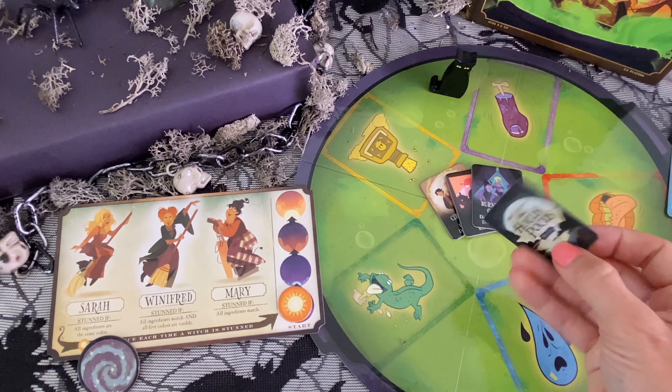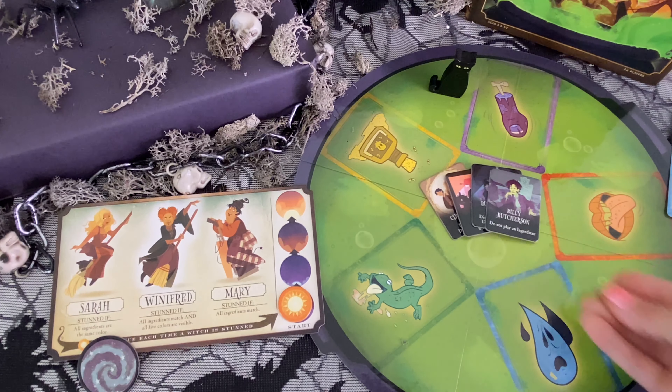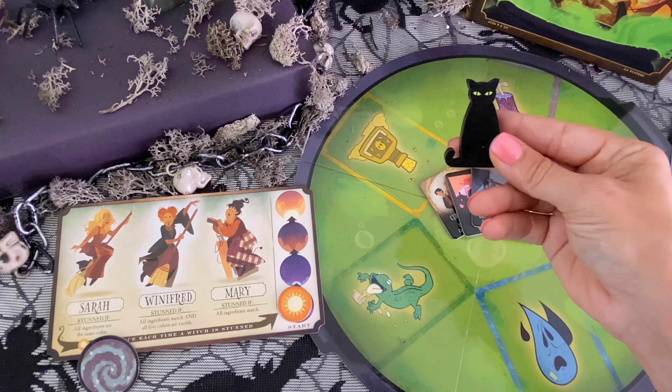Look at this one: 'My whammy fell on you, and it was strong. Discard the top ingredient from each pile unless that ingredient shows Binks.' So there are different spells and tricks in this deck.